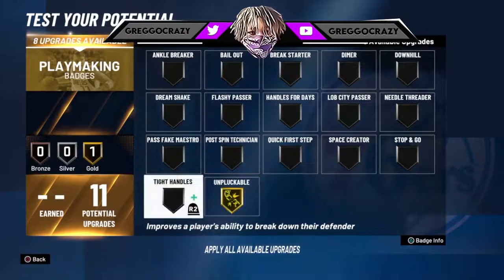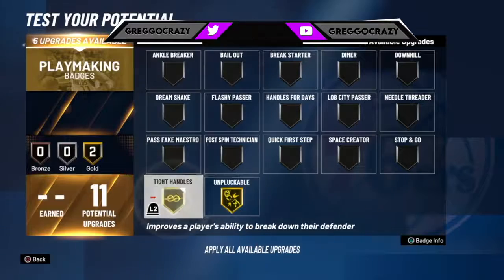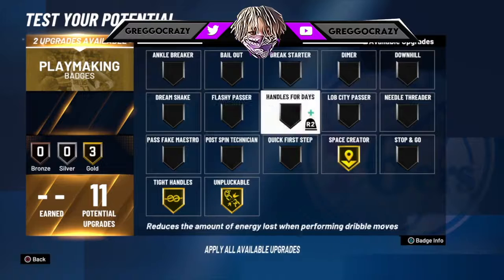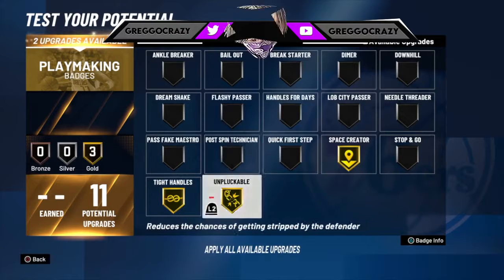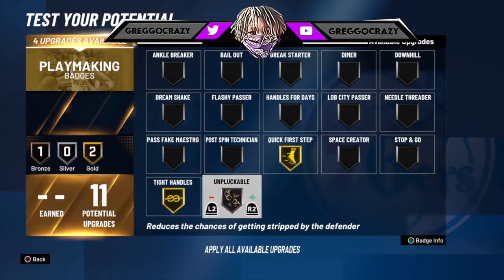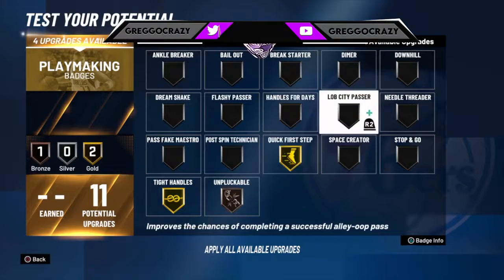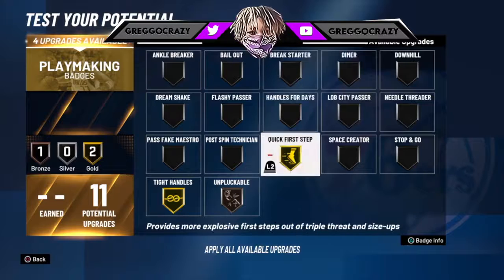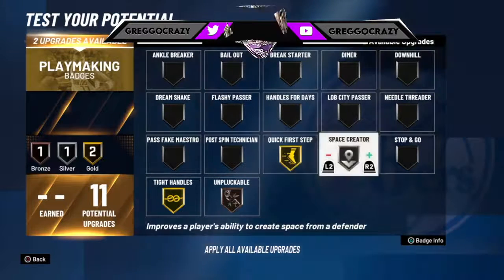And for the playmaking, give them gold unpluckable. Then give them gold tight handle. You know you got to get that gold quick first step. Now it depends on if unpluckable works. If it don't work, put on space creator instead of quick first step. Take that down to bronze. If it still doesn't work, throw in that bail out if you need it. But if you don't need it, you can take that off and put on space creator.